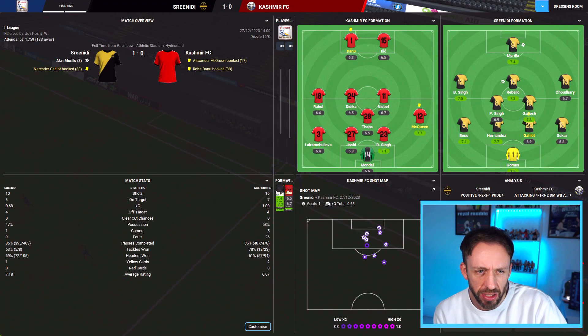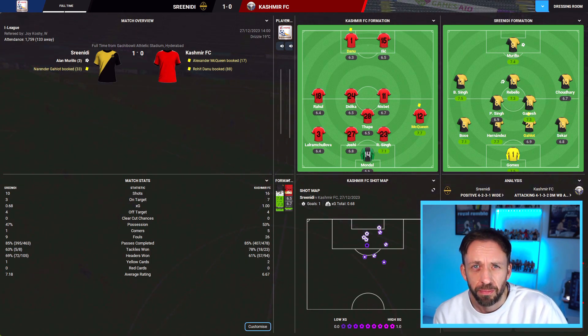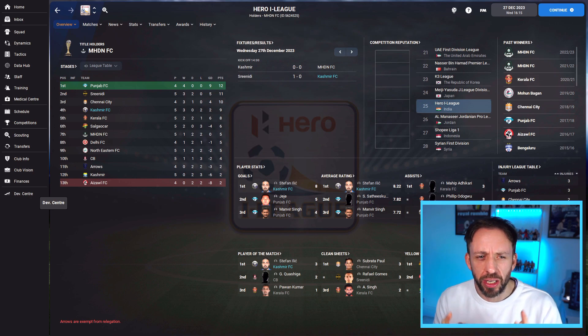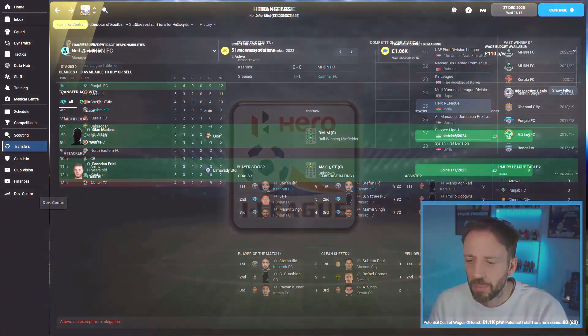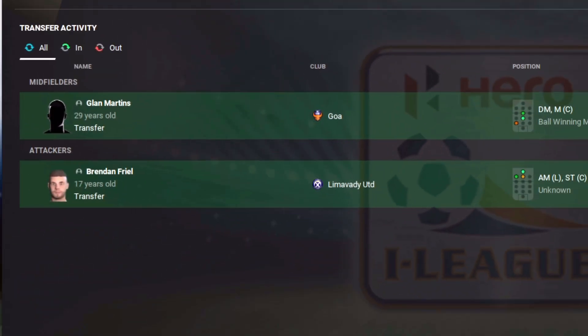That's a 1-0 defeat — our second defeat of the season. Should have got something out of that match. After five games, that leaves us in fourth position, three points behind Punjab FC and Srinidi who just stole that win. You can see the problem: if Ilchić doesn't score, we're not going to score. I need some backup, I need a plan. Plan executed — can you see it? He's coming to India.